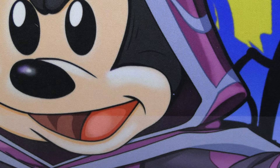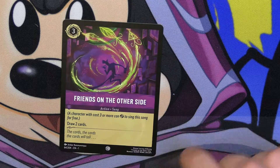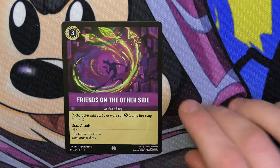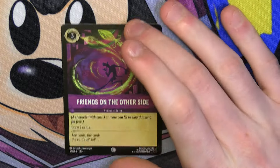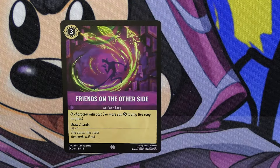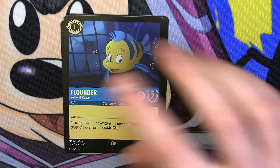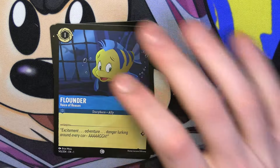After this pack, we only have one more pack left on one side of the box. These packs aren't too bad to open overall — they're okay. We got Friends on the Other Side. I know this was a staple card in the structure deck, so it's very interesting. It looks like all the structure deck cards are printed in the main set — let me know down in the comments if that's incorrect. Next pack: Megara, Flounder, that was of course Friends on the Other Side — the Pot of Greed itself.